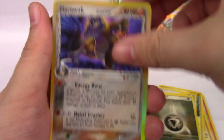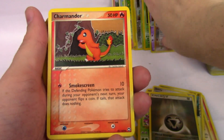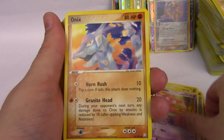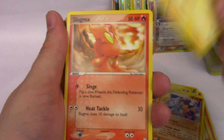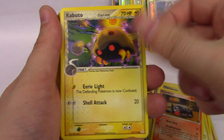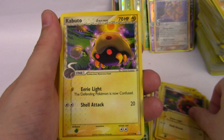A Marowak holographic from Delta Species. Oh, that's so cool to see this old holographic pattern. Charmander, Charmander, Skiddy, Slowpoke, Onix, Charmander, Slugma, Manectric, Houndour. Kabuto, Kabuto, Kabuto. Plus Power, Claw Fossil, Grass Energy.